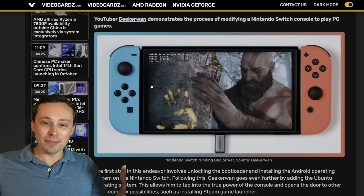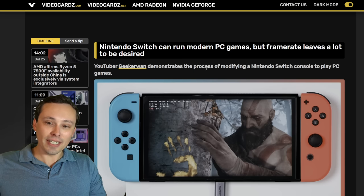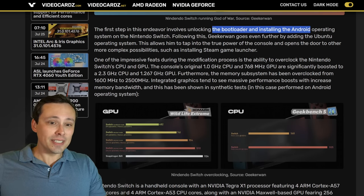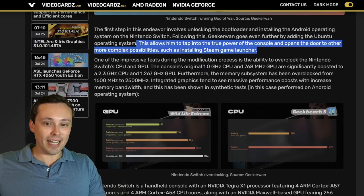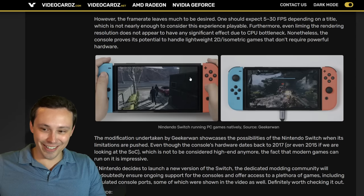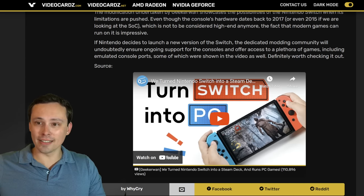How about running PC games on a Nintendo Switch? In a recent YouTube video, Geeker1 demonstrated the process of modifying a Nintendo Switch console to play PC games. The first step was unlocking the bootloader and installing Android, then using that to install Ubuntu, and from there going nuts adding Steam and putting PC games on there. Although the performance was not good, it's kind of a neat little project — especially as we see the rise in little handheld PC devices.